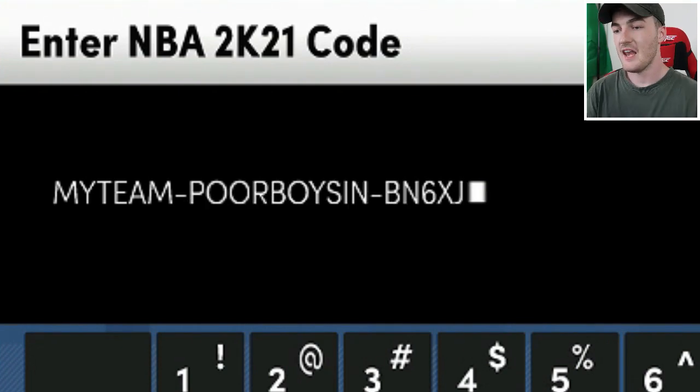The next one is another creator code — MyTeam Poor Boy Sin BN6J6XJ — and again it's for another random locker code where you can get any three random promo packs.